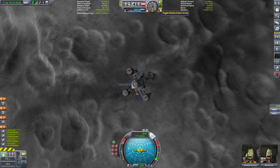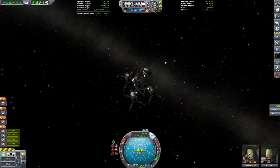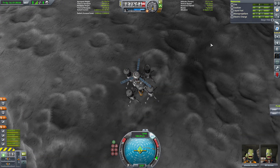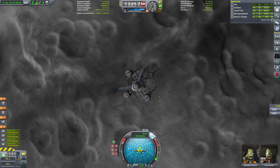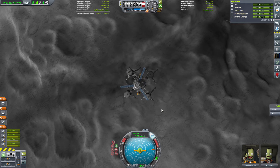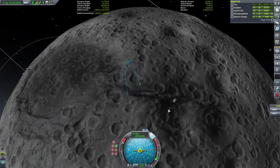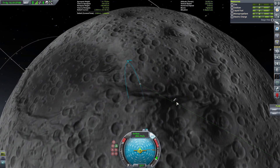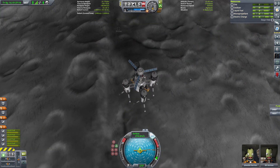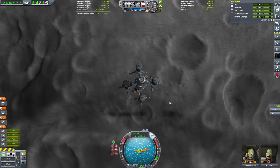Licht an. Die vielen Beine raus. Wow. Wir haben 187 Meter die Sekunde. Wir gehen Retrograde. Jetzt wird das Zielgebiet nicht mehr angezeigt. Da ist schon wieder ein Krater – das heißt, wir werden dann wahrscheinlich hier rüberfliegen müssen. Mal gucken, ob wir das gleich machen können.